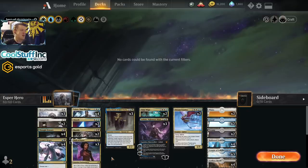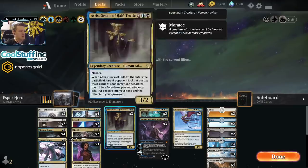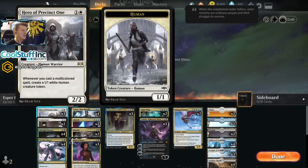In Esper Hero, Hero of Precinct One is the major card the rest of the deck hovers around. It's very good when it comes down on turn two, the opponent doesn't kill it, and then you play a bunch of gold cards — so you get a free 1/1 Human creature token every turn until something bad happens to the Hero. The Hero does add a few deck-building constraints: you need to play a bunch of gold cards, but gold cards in Esper are pretty great, so that's hardly a downside.